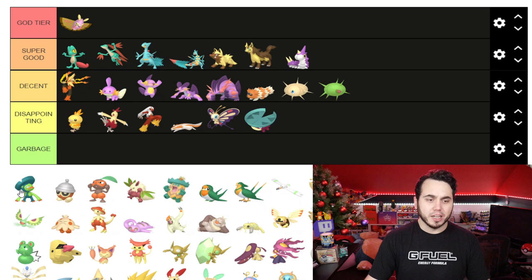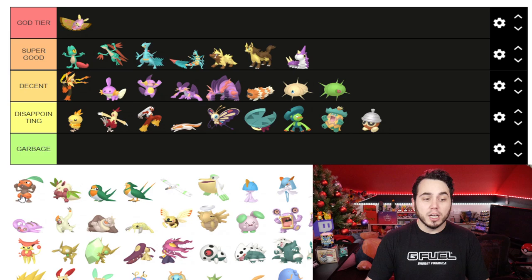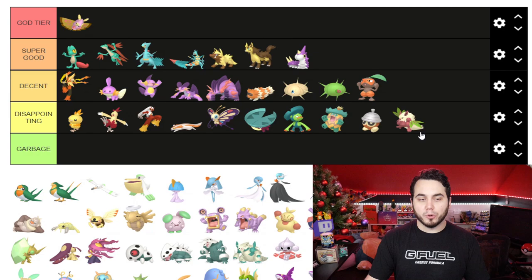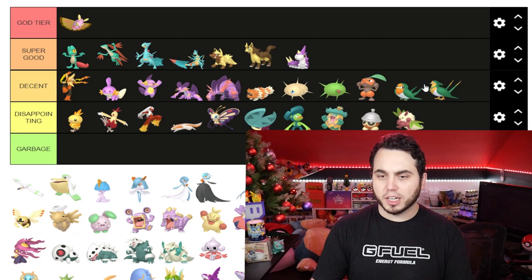Lotad I'm gonna put in Disappointing. Lombre the same. Ludicolo also just Disappointing — I don't think they're bad, I just don't think they're good; they could have been much better. Seedot is meh. I quite like Nuzleaf though — putting it in Decent. Shiftry I'm gonna put in Disappointing; I don't really like Shiftry's Shiny at all. Taillow is Decent, as is Swellow — they're green, I like the orange on them.